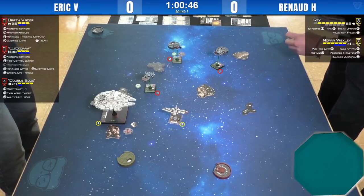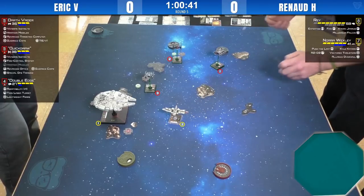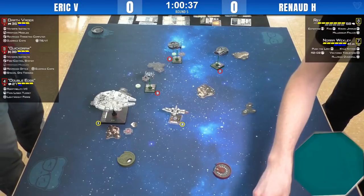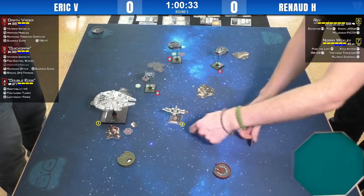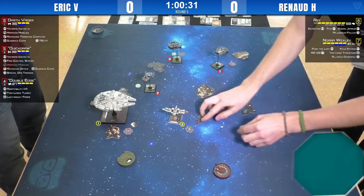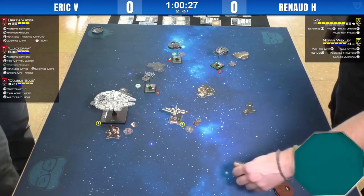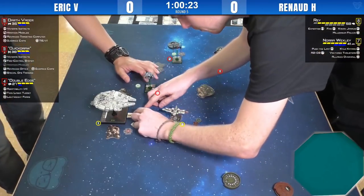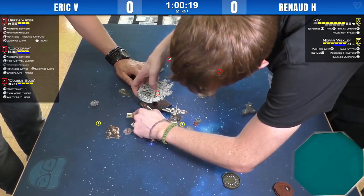If you're Renaud and you're trying to salvage this, do you try to burn the shields of Quick Draw? Or try to hurt Vader as badly as you can? Nora is 41 points and Quick Draw is 38. So if an endgame is Nora versus Quick Draw, Nora might be able to survive it.